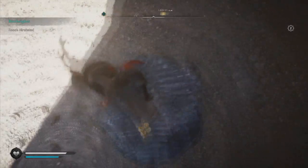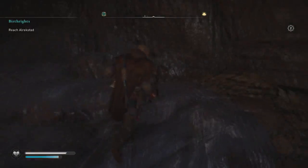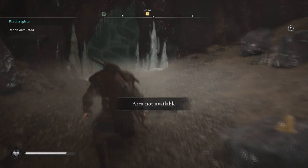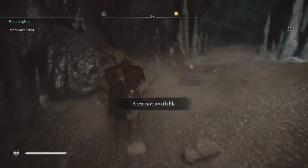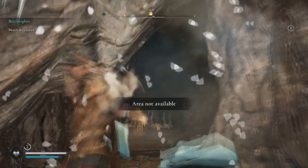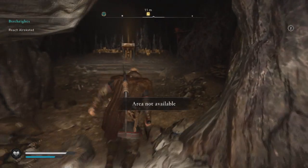Now it's interesting because when you get inside you'll see that it says you're out of bounds, that this area is not available. But I wouldn't recommend turning around — just follow me through, smash down this ice door, and when you do you're going to get a good reward.